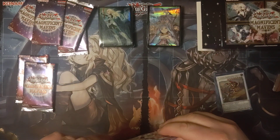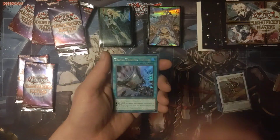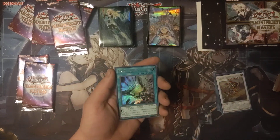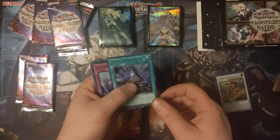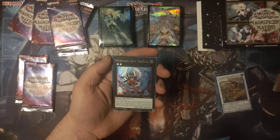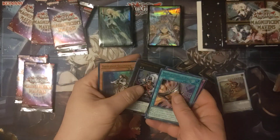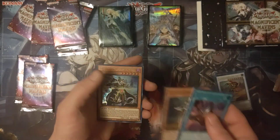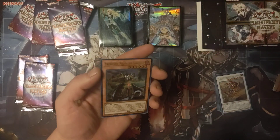Second box. Hey — Triple Tactics Talent. If I had sold it when I first got it, it would have been worth 40 bucks, but I held on to it and it dropped down to like 15, from the 2020 Tin. Gravekeeper's Trap Only, Bimaru, Soul Sweeper, Shiranui Solitaire, Swordsoul Strategist Longyuan — that's pretty cool looking.